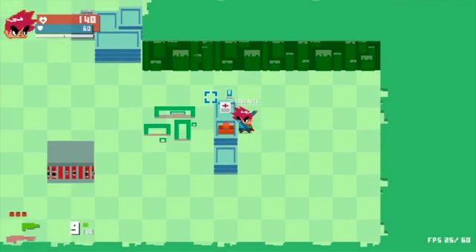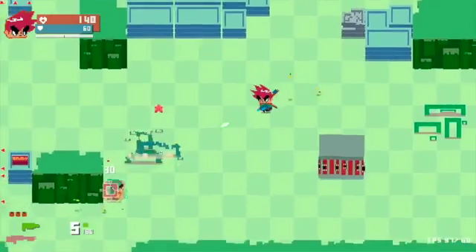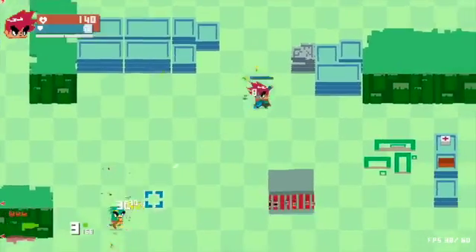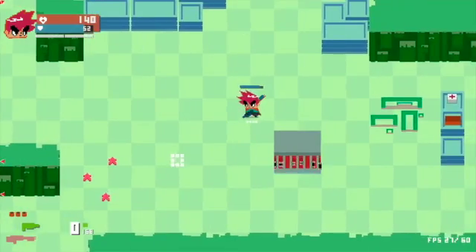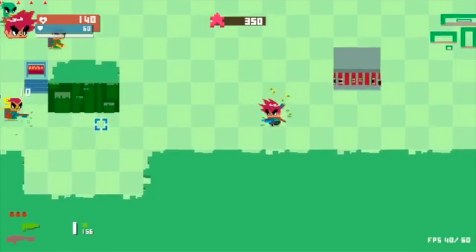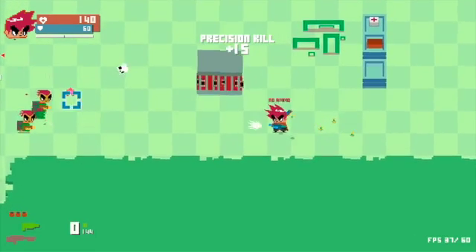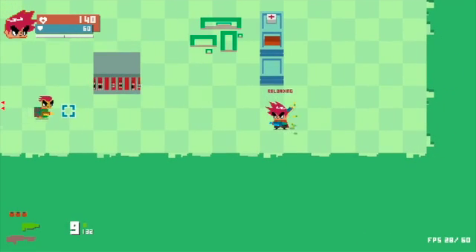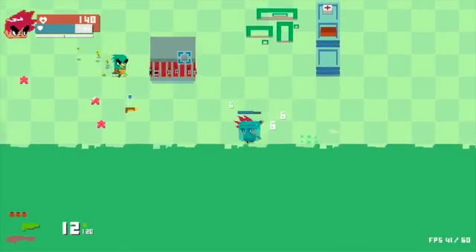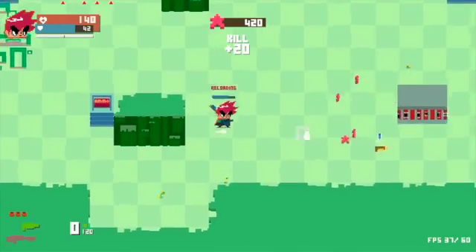So it seems to me that apparently I have a shield, which is the 60 thing up there. And then I have health that's 140. And the shield heals itself over time. So as long as I don't take a ton of damage right off the bat or anything, I should be fine. Perfect.